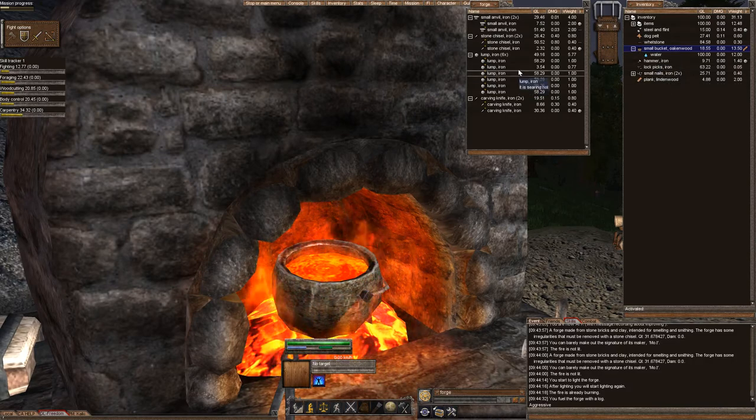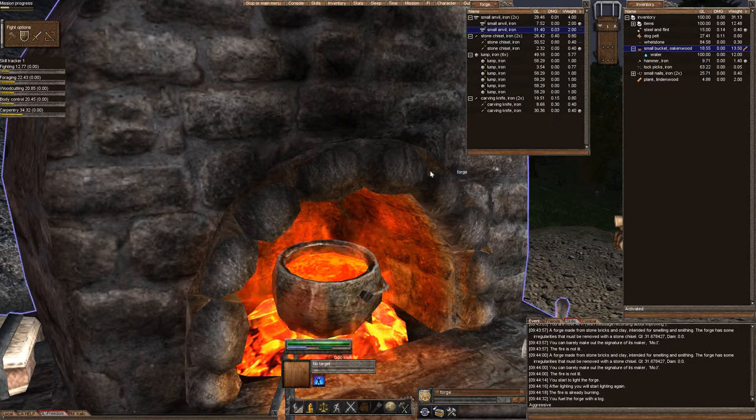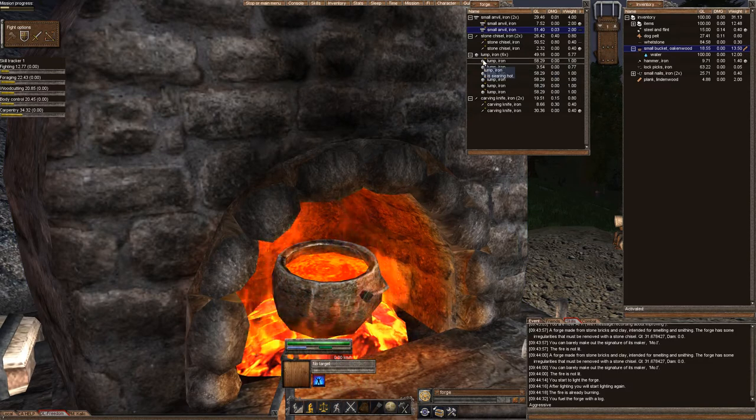We're going to go ahead and improve some of these items here to show you how improving works. First off, you have to let the item warm up to glowing hot. Right now, it's just searing hot.